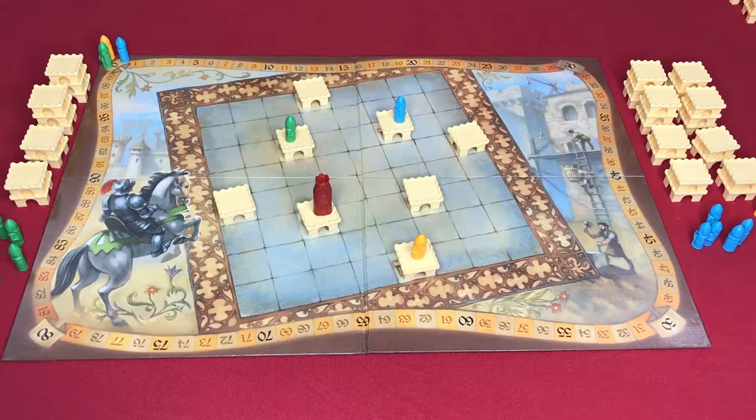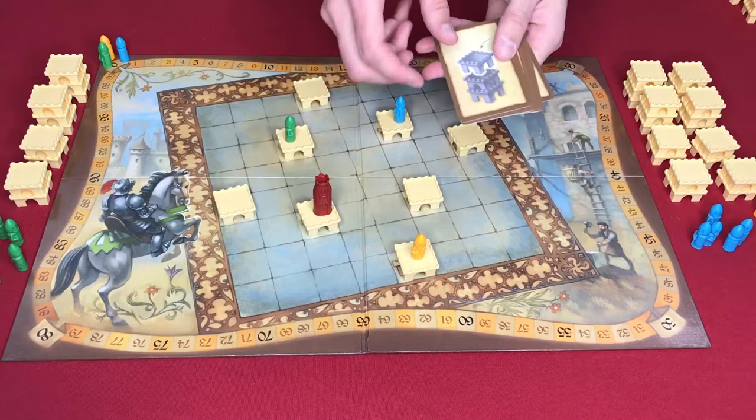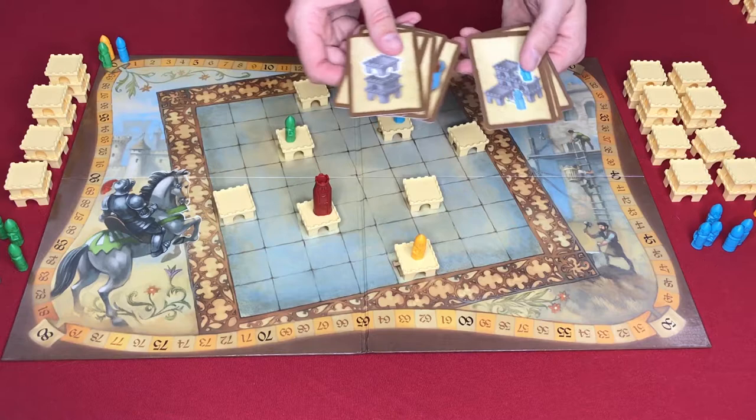This is a three-player setup of Torres. You can see we have one of each character marker on a castle spot, and the king has been placed as well. Each player will have a set of castles in reserve, five character meeples, and ten cards in their player color, which indicate different special actions they can take throughout the course of the game.